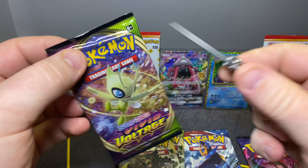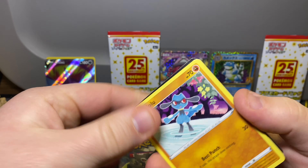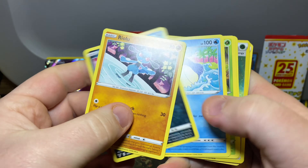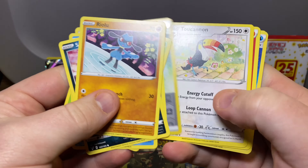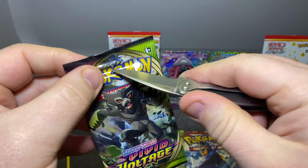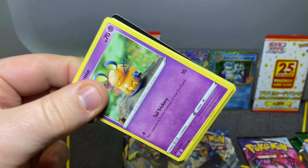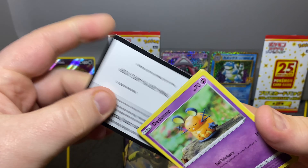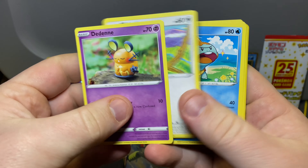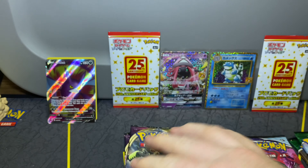Let's go into everyone's favorite set — a little Vivid Voltage action. There's a code for you guys, it's green. Just gonna go right through it. Nothing. On to the next pack. There's a code, it's another green.